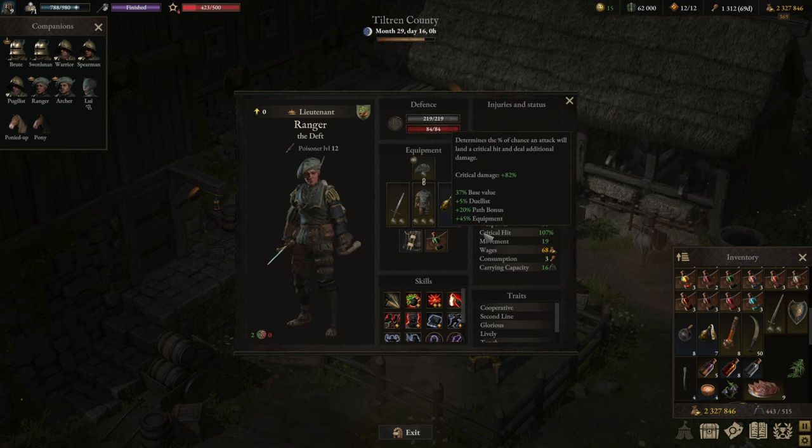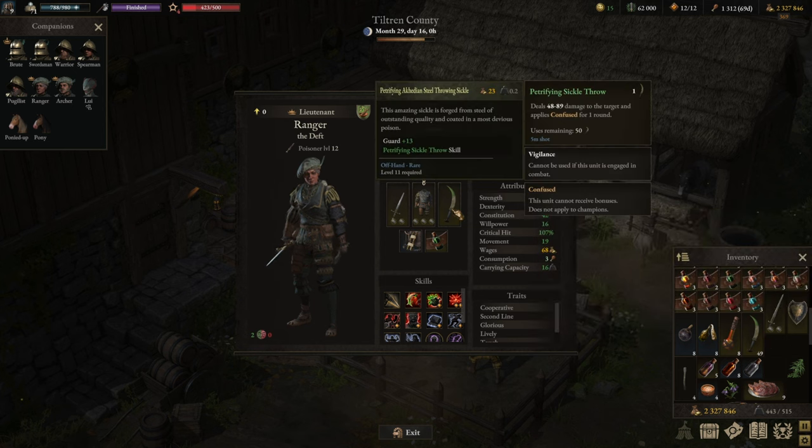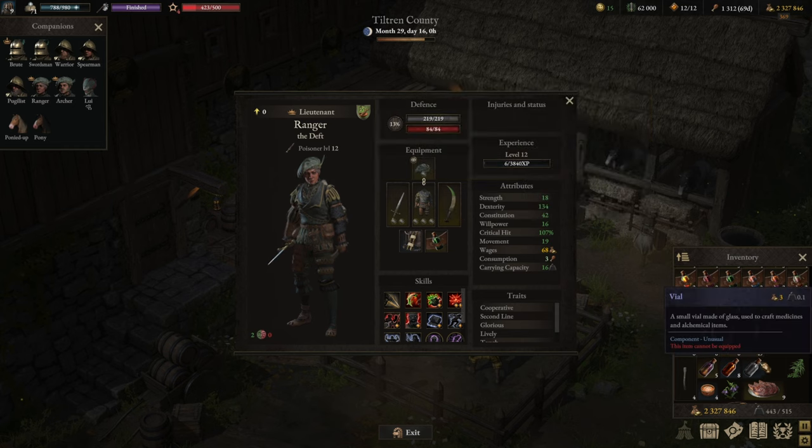Now let's talk about off-hands, because there are a couple of options available. As a standard safe option, the petrified throwing steel sickle — the Arcadian Steel sickle alchemically infused — is a great option, but it is a pricey one because you need Arcadian steel to create these sickles and quite a bit of alchemy on top of that. It deals a lot of damage and confusion is a fantastic debuff — I like it, but it is pricey.